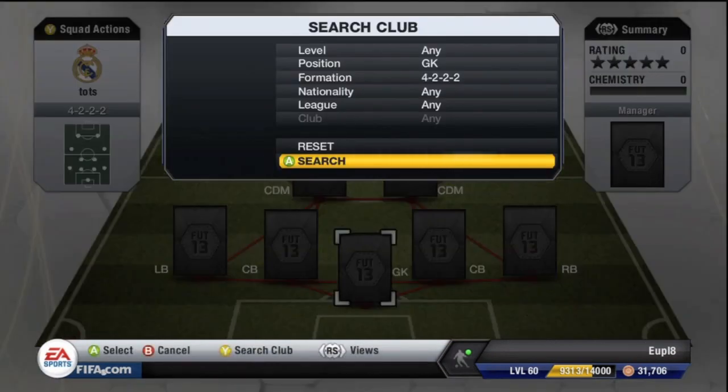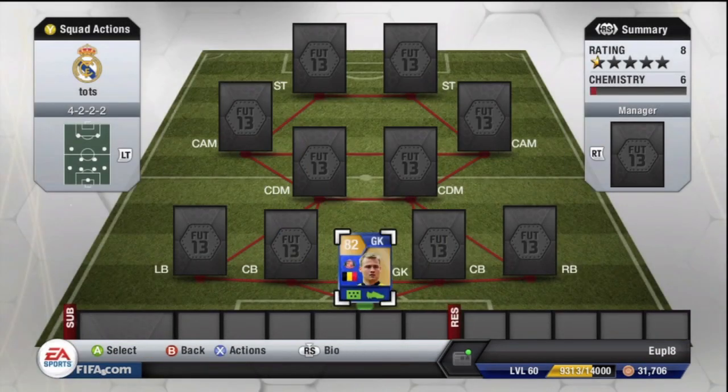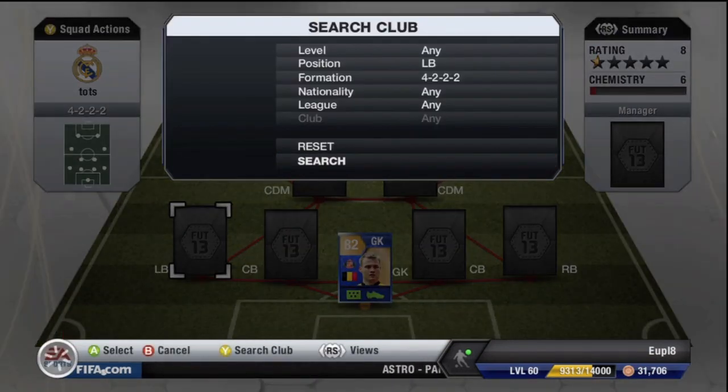Starting with the goalkeeper: it's the Team of the Season Mignolet from the Most Consistent squad. He's an 82-rated keeper, so there are obviously better options in the BPL — like the regular version of Petr Cech, who would be a lot better — but we'll move on.